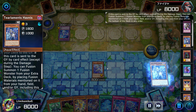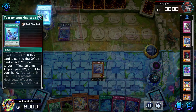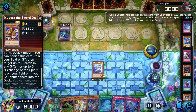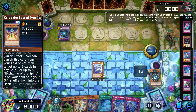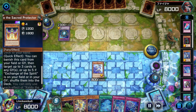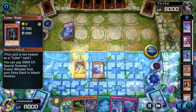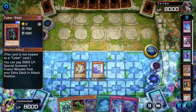My opponent is playing Kitkalos right here. I'm holding Kelbek for his Kitkalos — holding that for him. I hit him with a send, he shuffles some stuff back into my deck, I activate one of my shufflers to shuffle some of his stuff back, and I also shuffle back some of my own problem cards. He's smart enough to shuffle back Cyberstein — he doesn't want to deal with that.